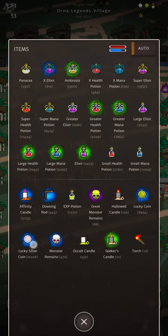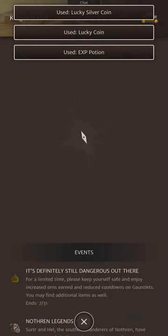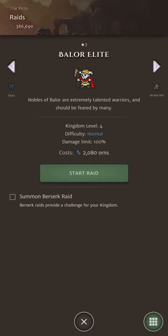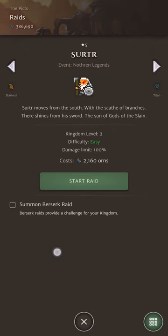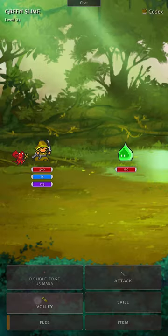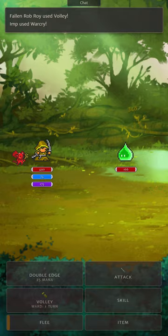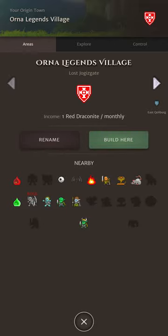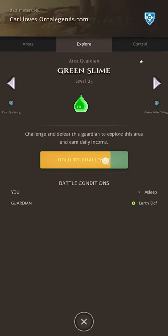Consumable boosters, shrines and the like do not affect raid rewards in any way — I'm talking experience potions, lucky silver coins, shrines, etc. Exploration monsters and bosses yield double rewards compared to if they were out in the world. So later on this can be exceptional for farming orns and experience if you've got shrines and temples up.